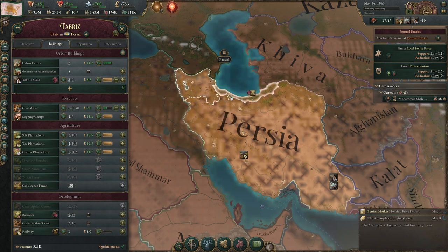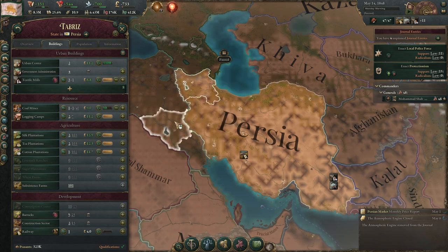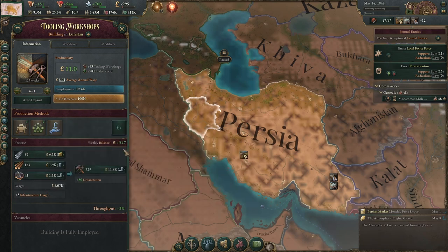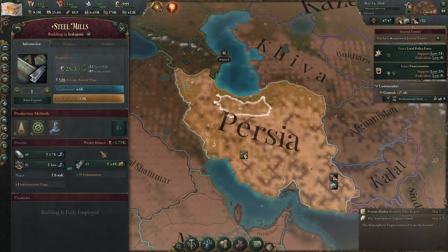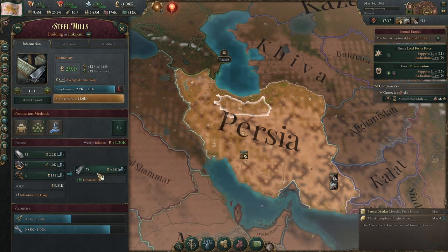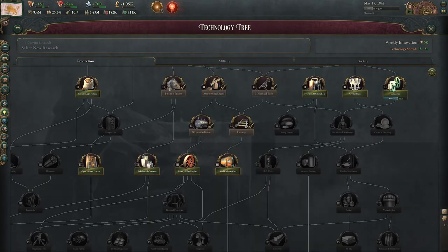Let's pop two more coal mines on the stack — one in each of our coal provinces — and build another tooling workshop. Let's start producing more tools and more steel, wherever our steel mill is. We can improve our steel production and add more coal and build another one as well. I should set our next research before unpausing.